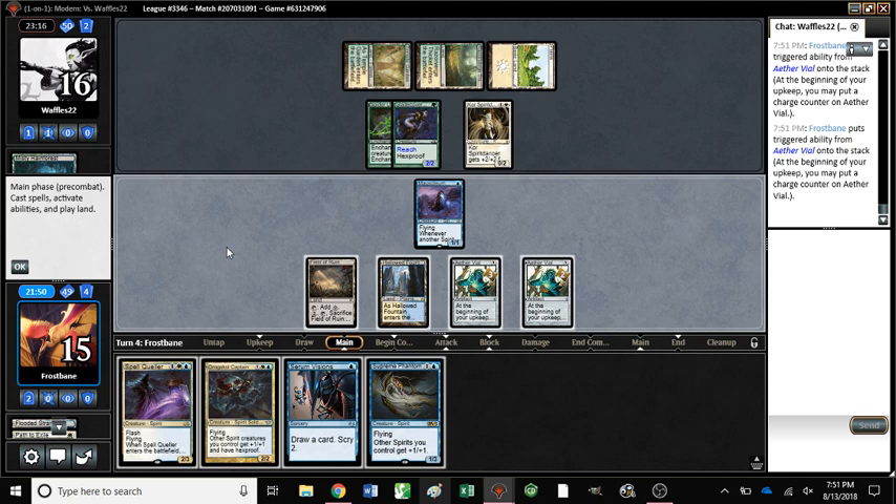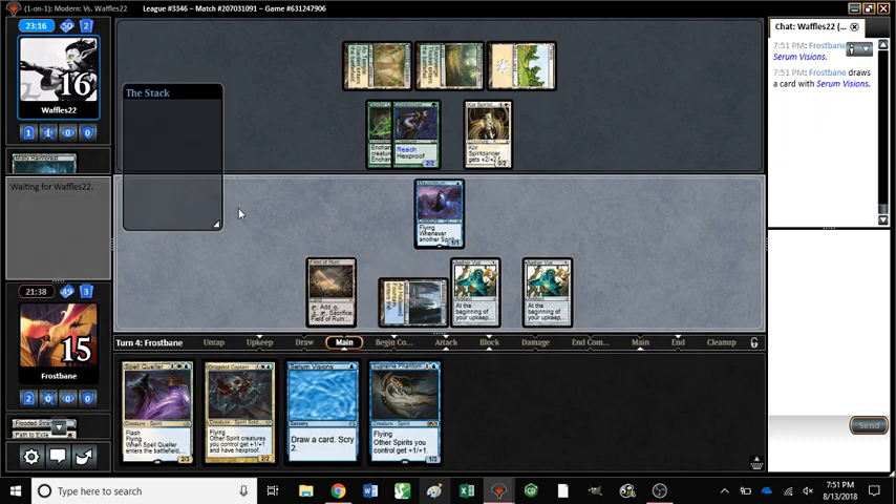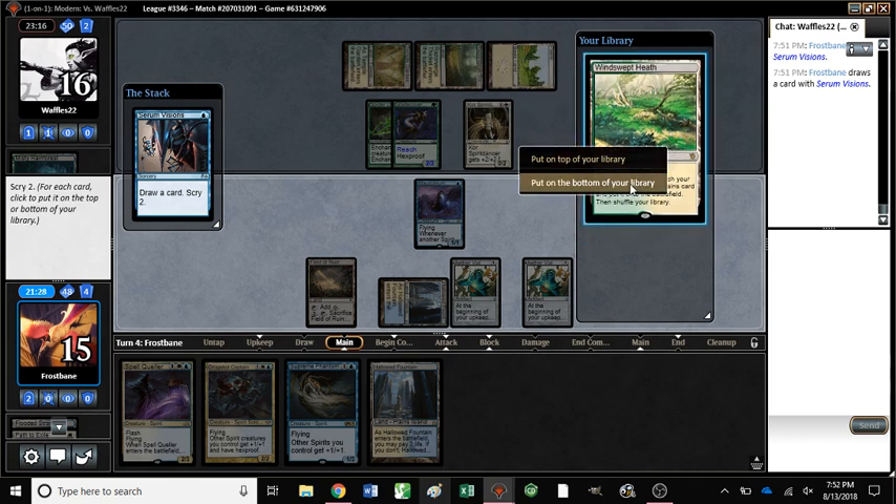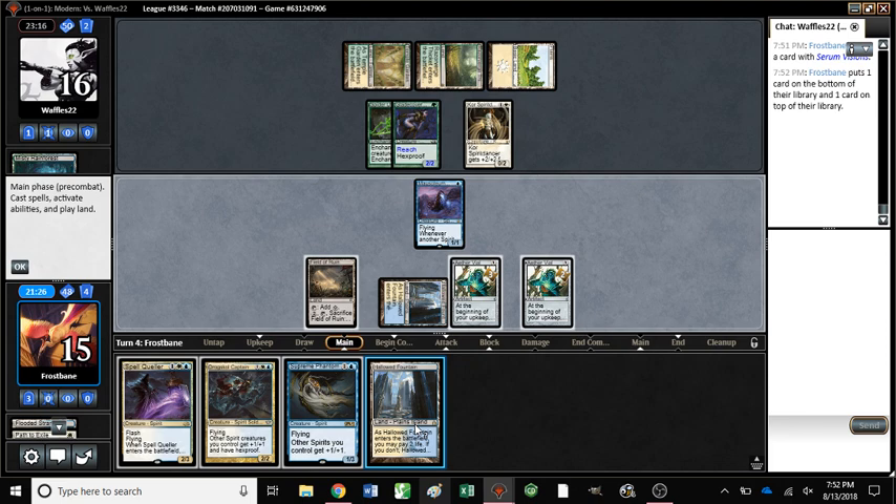We keep attacking. Play a Supreme Phantom. No, I want to vial. So we're going to start with Serum Visions — I think we're digging. Rattle Chains furthers the aggro plan, so I think we'll leave it on top, if we don't need another land. And Hallowed Fountain can come in tapped. We want to preserve our life total. Yeah.